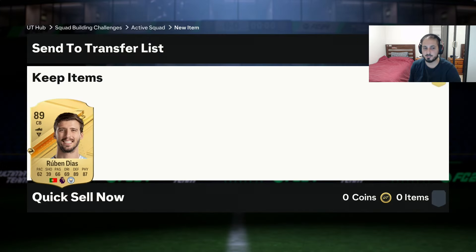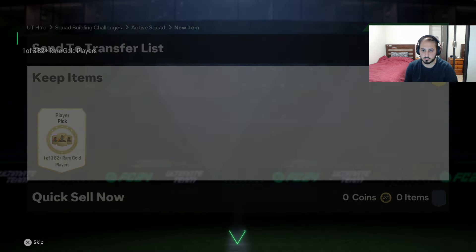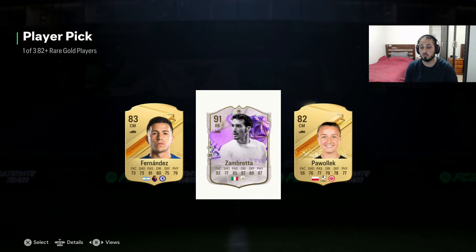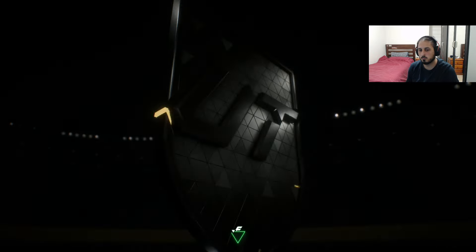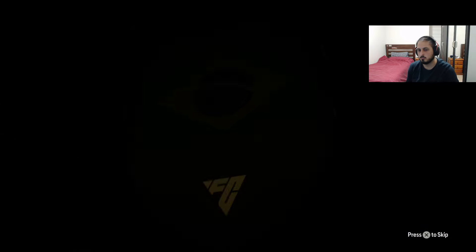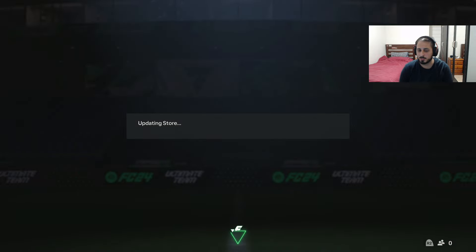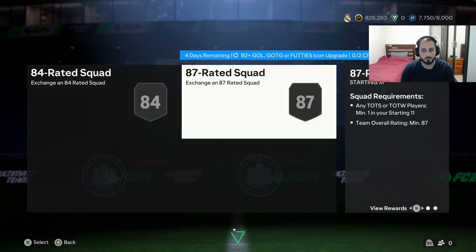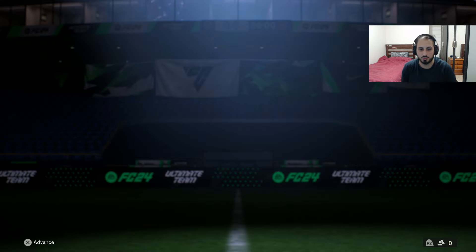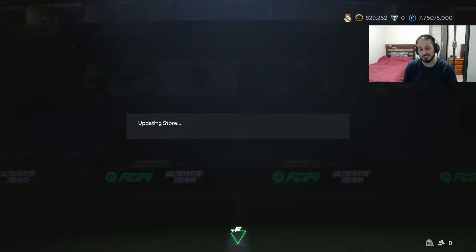We got an 89 Ruben Diaz - that's a nice 89 exchange. Then a 91 Zamboreta. And we got Casimiro from a two-rare gold players pack from an 85 exchange - very nice! I want to do the icon pack. If we get Greats of the Game or Footies icons, it might be pretty decent.